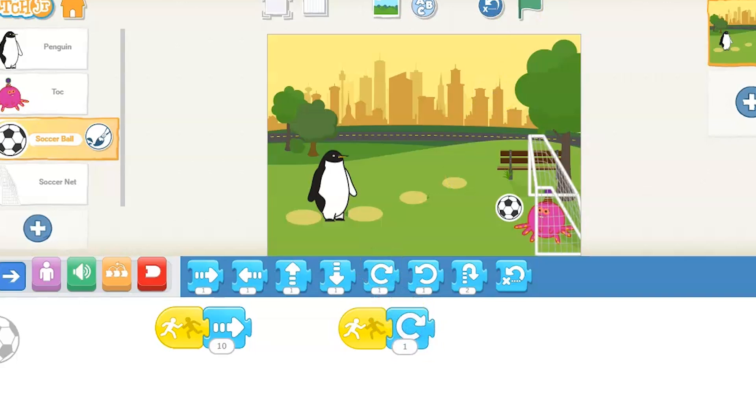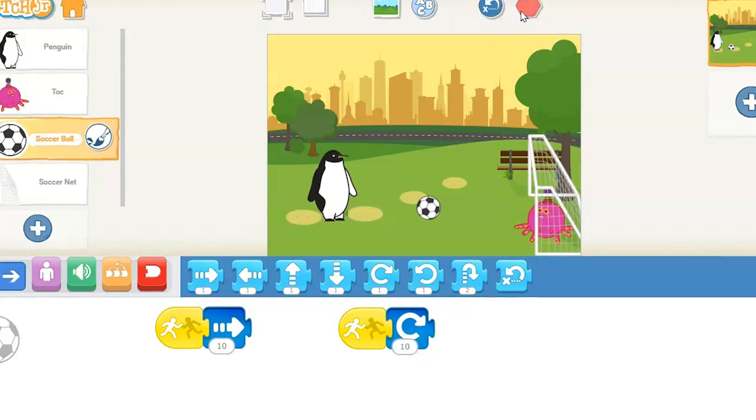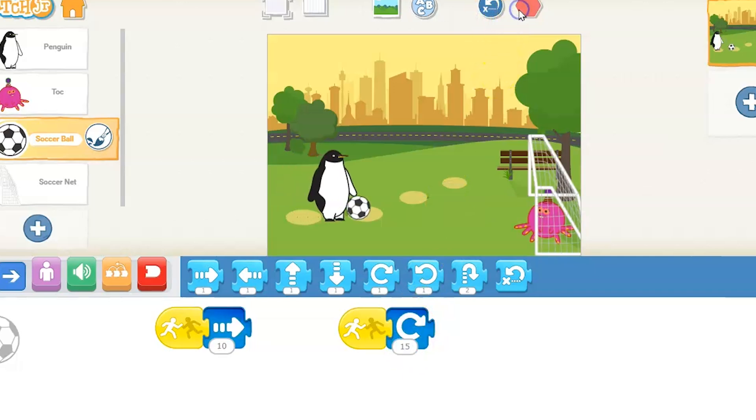On here we have to use two bump blocks. Why? Because it's just gliding across the ground — we want it to roll or spin like a soccer ball does, but not just one time. Let's try the same amount of times as our over. That's not good either, it stops too soon. So this is where you kind of play with the numbers a little bit. At 15 that's not too bad. I can make it go 17.